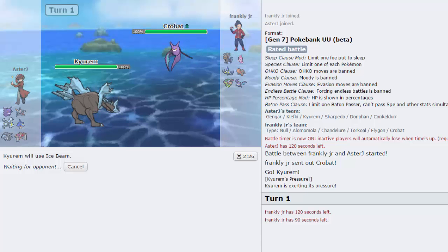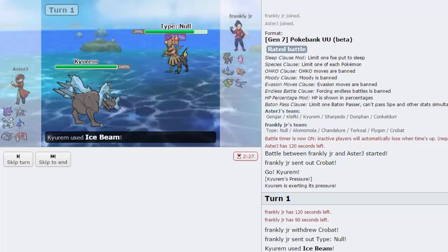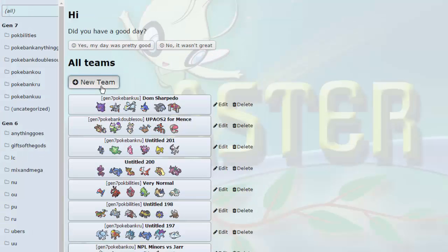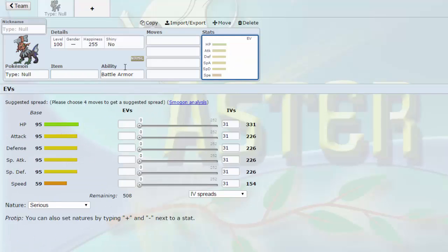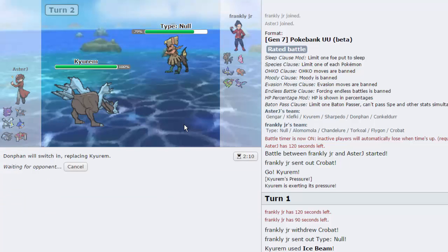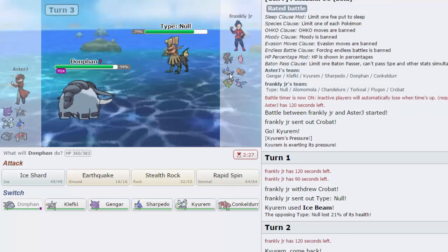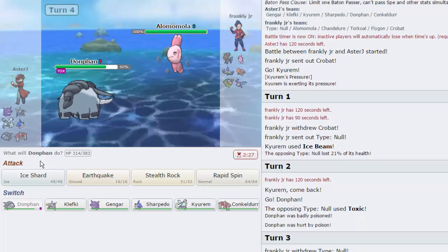I made it back in time. He switches into Type Null - it doesn't take a lot from that Ice Beam, this thing is pretty bulky. Type Null has basically the same base stats as Silvally except Speed. I'm going to go out into Donphan - he could have Ice Beam but probably won't click it on Kyurem. He might switch into Torkoal - Torkoal's kind of scary but should be slower than Donphan. He goes for Toxic, which is a little unfortunate. I'll just go for Rocks - he goes out into Aloloam, so Rocks are now up. Three of his Pokémon are taking 25% on entry.